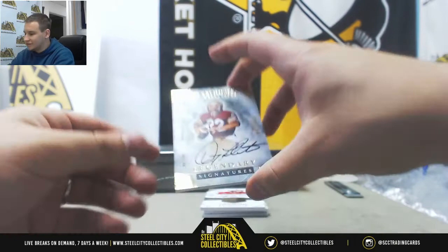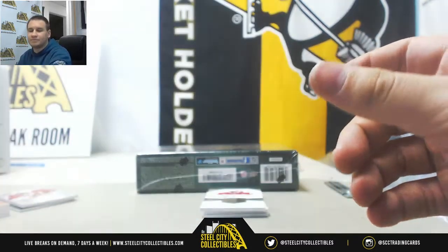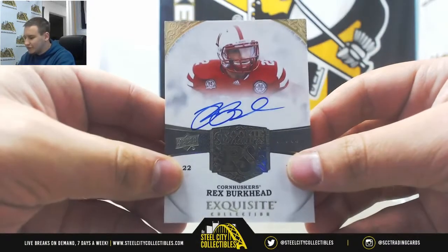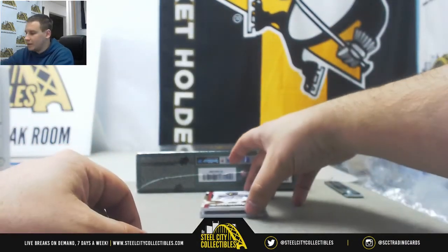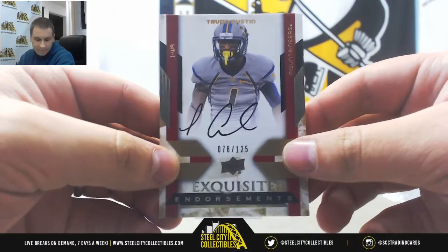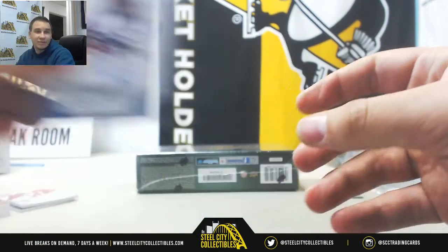Next auto is Doug Flutie, 22 of 60, Legendary Signatures — that one's for Michael Y as well. Rookie auto, 56 of 70, Rex Burkhead for the Cornhuskers, that's Giuseppe I. Autograph 78 of 125, Tavon Austin, that will go to Michael Y. And rookie auto, 26 of 99, Kadeem Carey — Arizona Wildcats — for Giuseppe I.